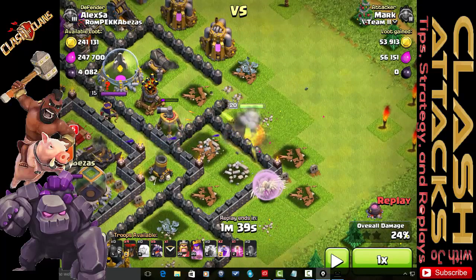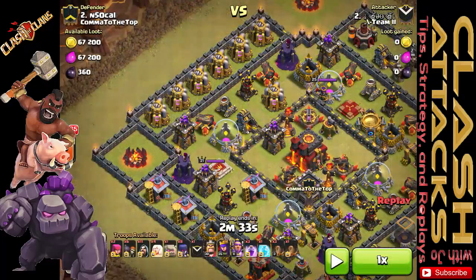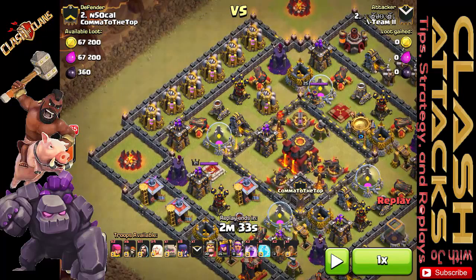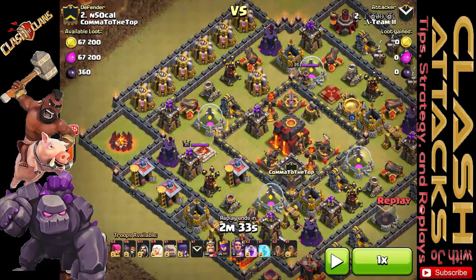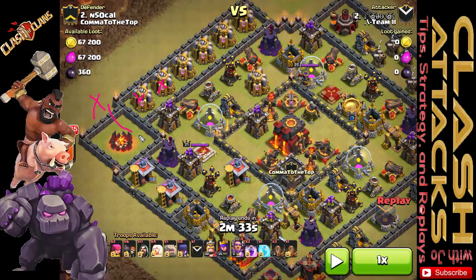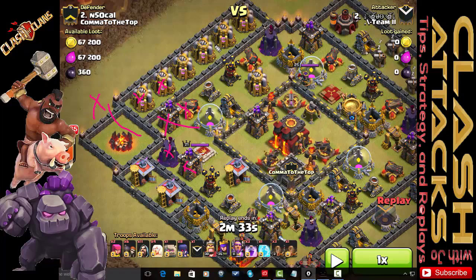Now I'll back out and show you my pre-planned attack. This is a typical resource ring base — nothing special about it — but I wanted to use a Queen Walk in a flanking manner. I noticed in the upper left corner I wanted to place her right here, have her take out these elixir storages, then bring her into this compartment to start taking out some of the defenses, so my golems could funnel into the base and come to the center and outside of the base.